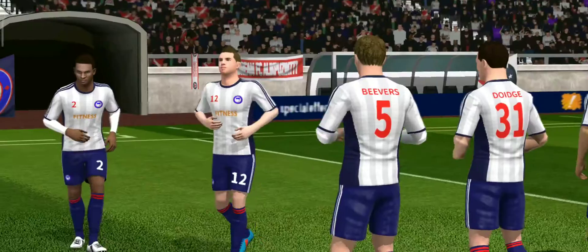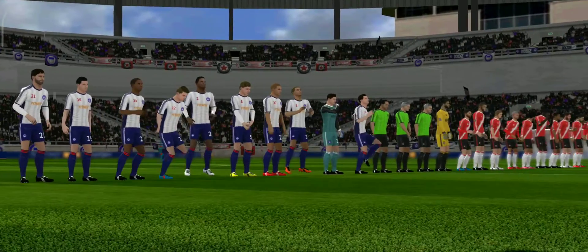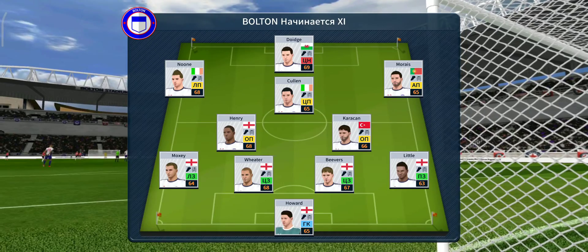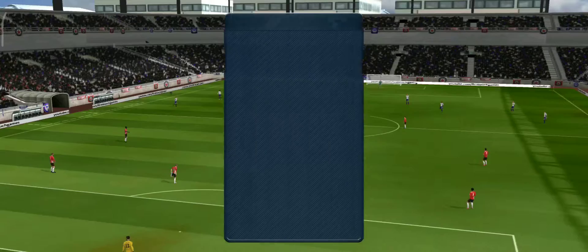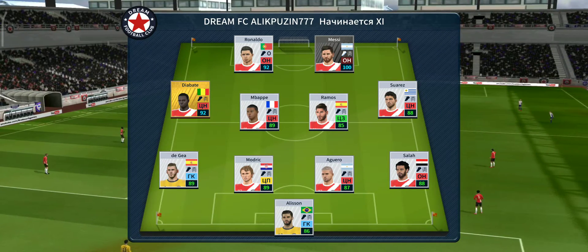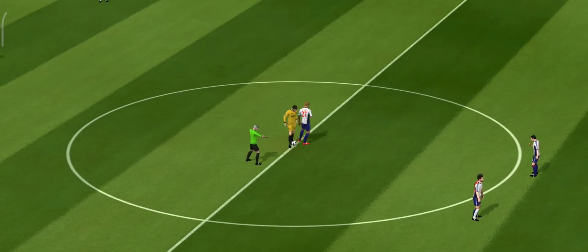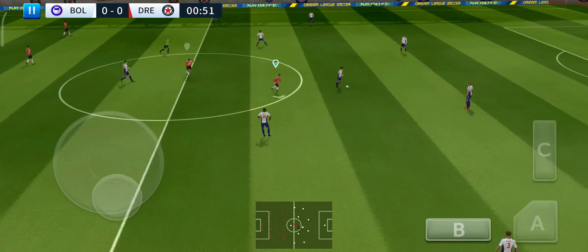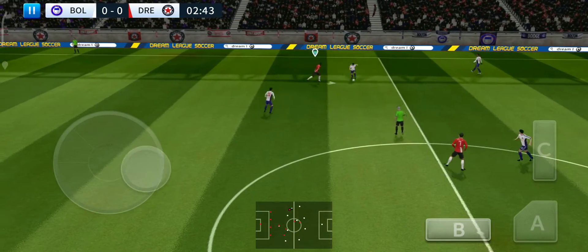Well, there are points at stake here today. Both teams will be looking for the win. The manager is playing a 4-5-1 formation today, while the team are lining up in a 4-4-2 formation. So we're off. Which way will this game go? Using the width here.